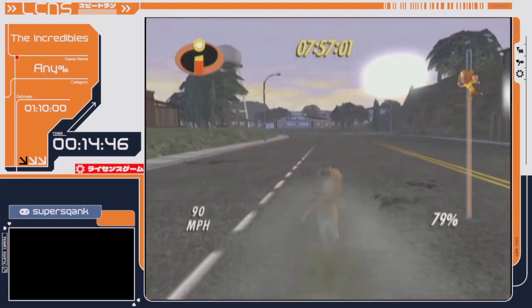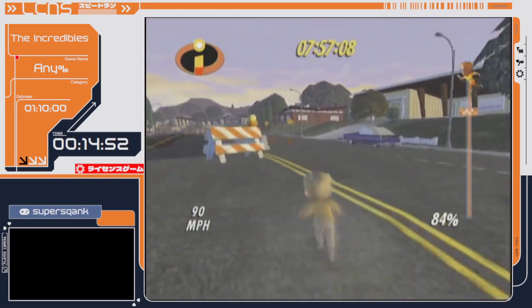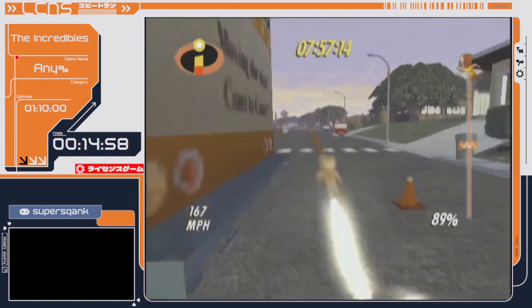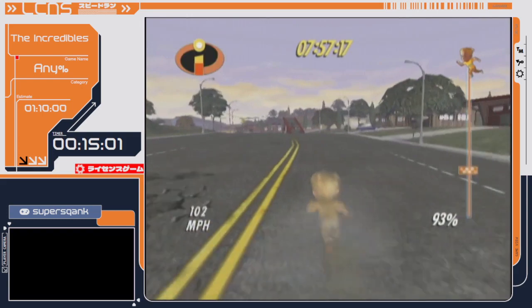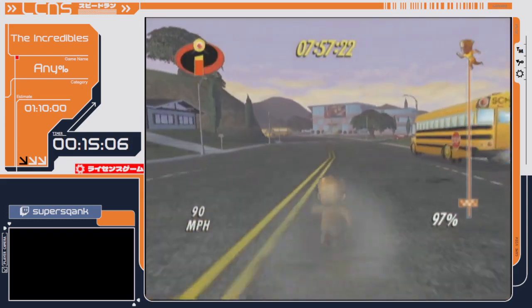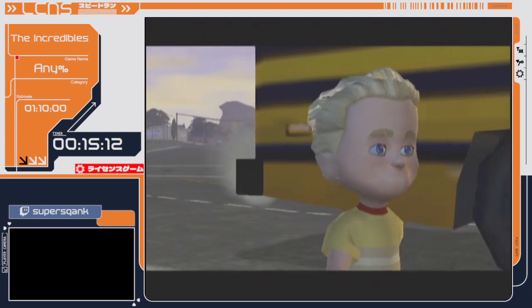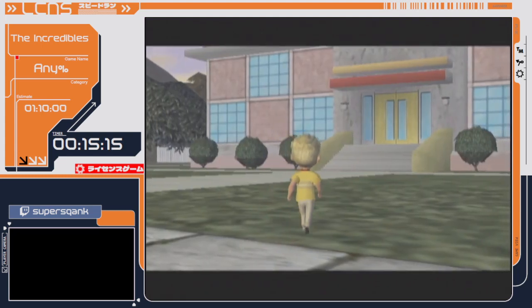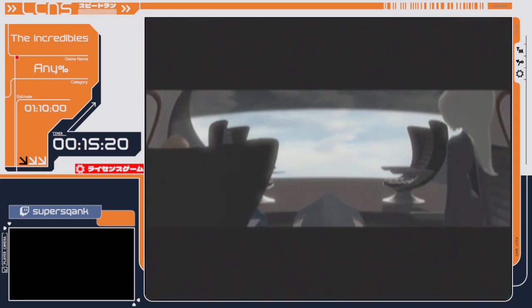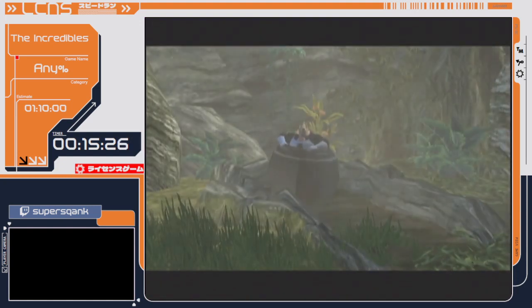We're coming up to the end of the level. I have a basic route to make sure I do this every time. Normally I get there at 7:57:25, and I got 7:57:25. The fastest I've ever finished this level is 7:57:24 — one second faster while doing this run — but you do have to take riskier strats. And the world record holder Taz does it one second faster than that at 7:57:23.